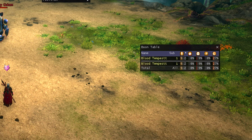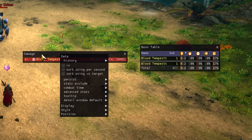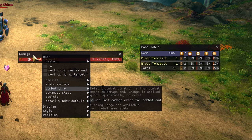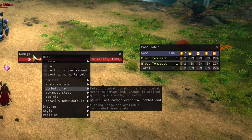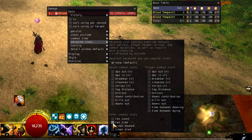For ArcDPS customization, I color code myself. You can choose to sort by DPS per second only, or limit it to target damage, since ArcDPS measures overall damage, area damage, and target damage separately — you can see them individually in Advanced Stats. You can also track rez count and rez time if your party is learning and struggling, since everyone is responsible for downed players. Other options include DPS out, DPS in, cancels, strips, cleanses, and dodges.